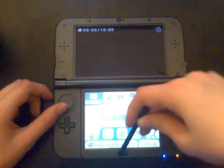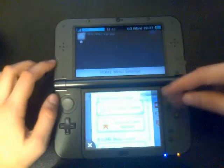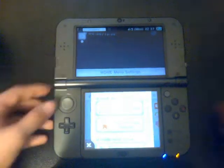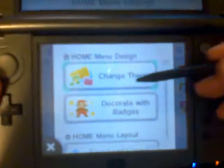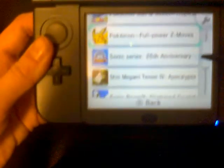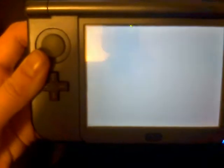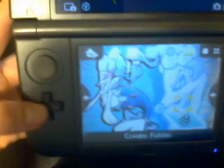Starting off with the most simple: the change theme and decorate with badges buttons. Change theme came with an update on the 3DS, so if you have the new 3DS it should come with this. You can just change the colors and things like that. I'm going to keep it to blue. I have two themes I actually downloaded myself — just click and it ends up like this. This one has one of my favorite starters of all time: Primarina. Very nice, very beautiful.